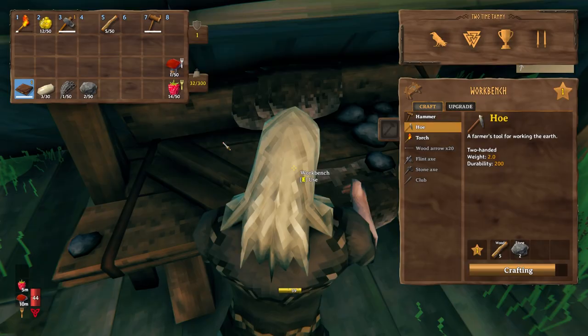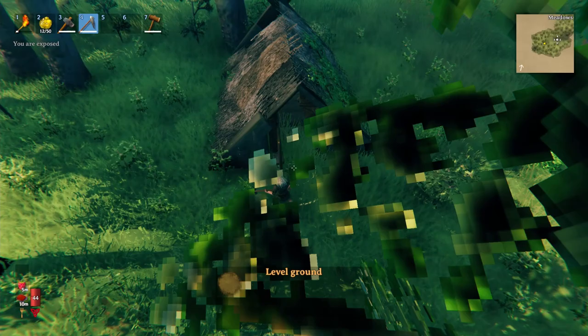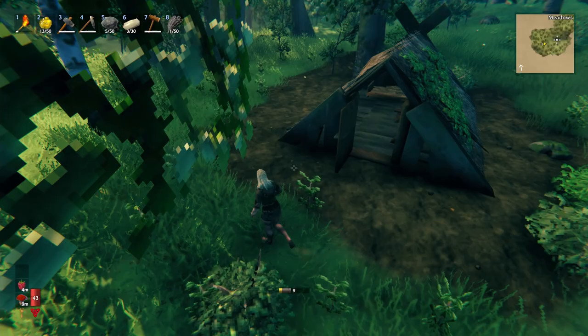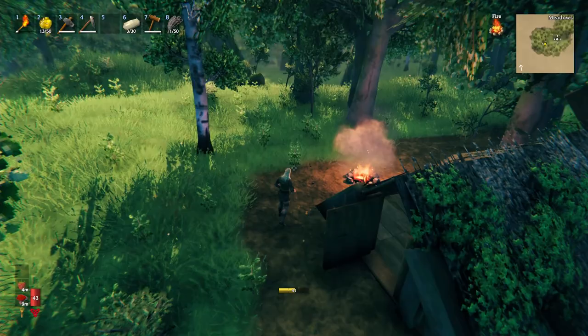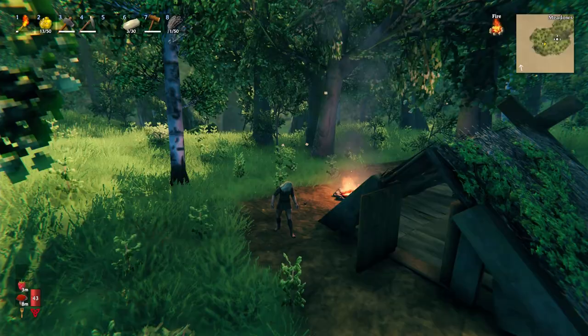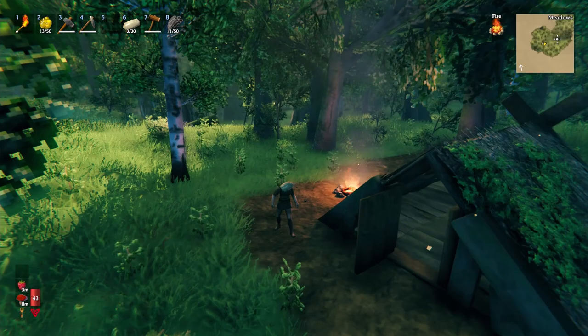I'm actually just making a hoe because with vegetation on it's kind of annoying me that the grass is clipping through this little shack. Okay I just gathered some rocks so we can have a fire next to our little shack. This is going to be our home base of operations. I'm now going to upgrade my axe and yeah, probably just fast forward through a bunch of wood cutting.